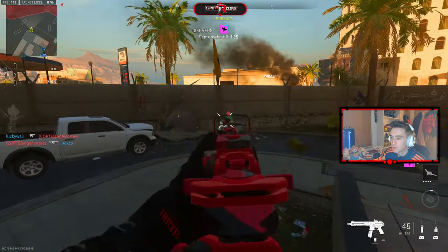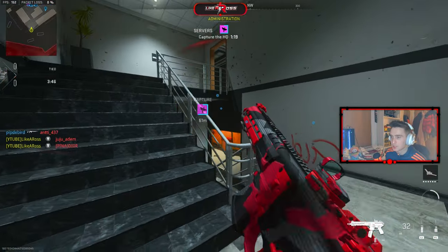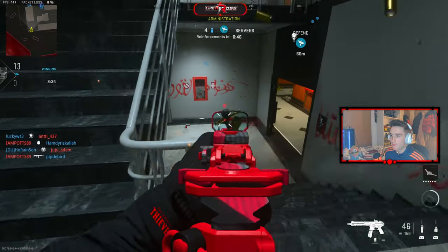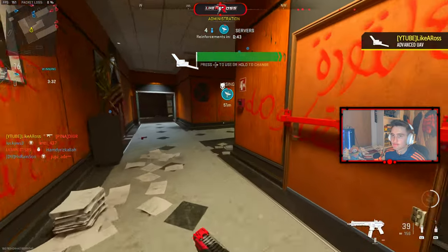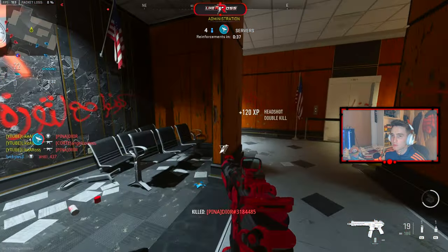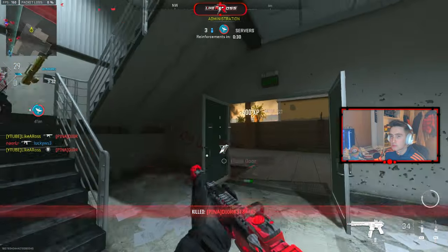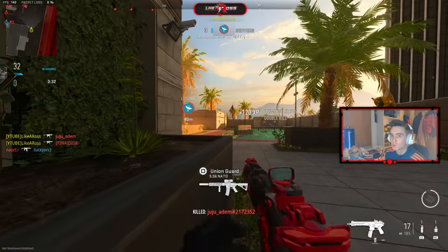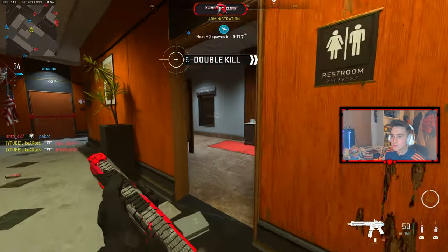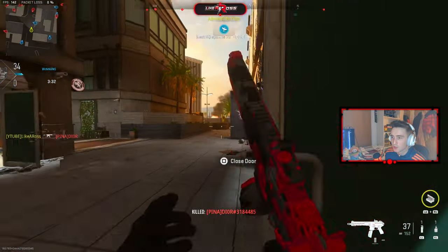We're securing the headquarters. Taking effective fire! I need my team to get a UAV. I'm one off an advanced here, which would be massive. That guy is running around the way — that's a long shot, kind of scary, I'm not going to lie.